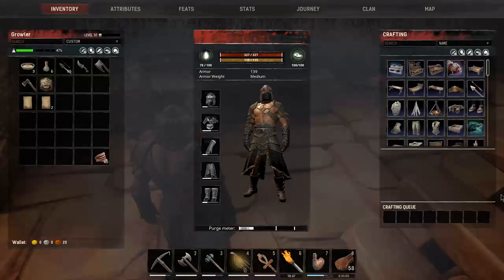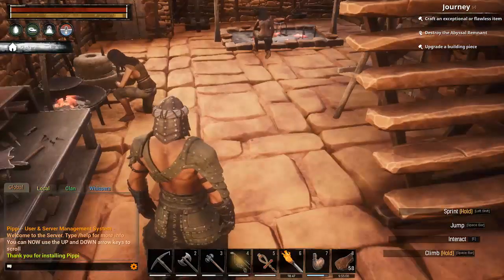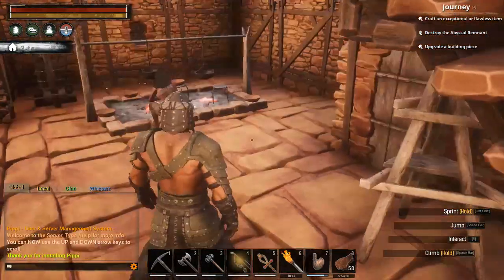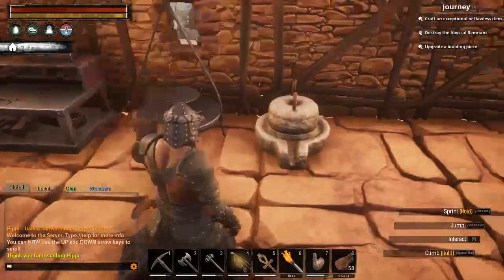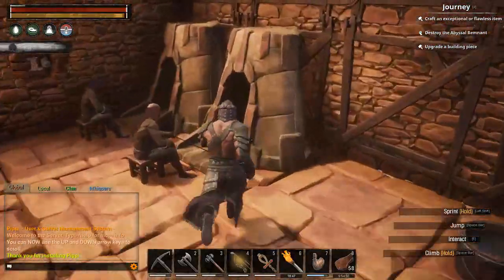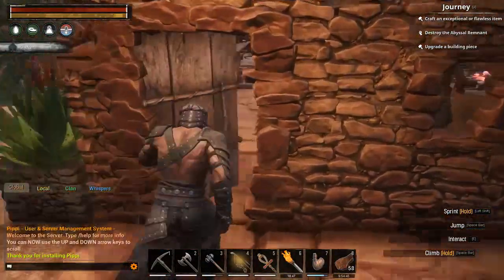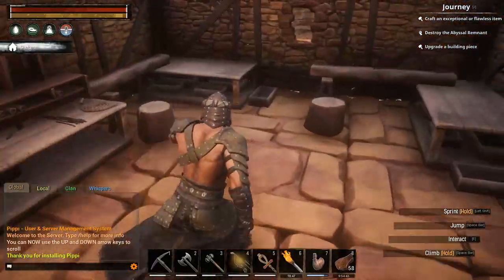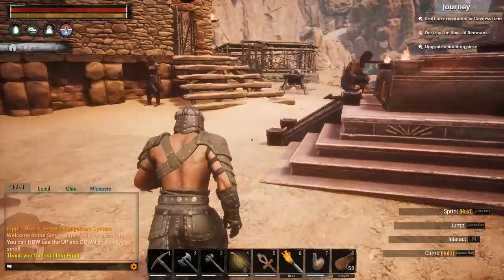I think I've leveled up once or twice since the last episode, because I just did a bunch of stuff and leveled up very quickly. We've got a cook here, I found an alchemist, and we got a level 2 smelter. About the only thing we don't have right now, I guess, is a carpenter. I'm in good shape.